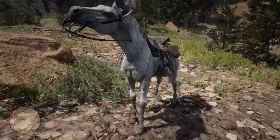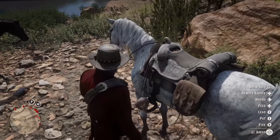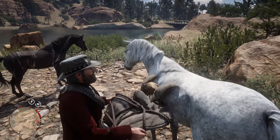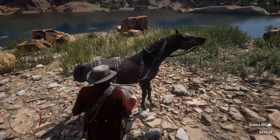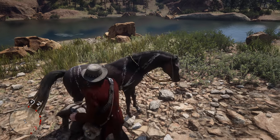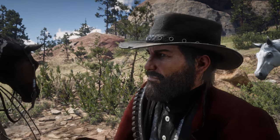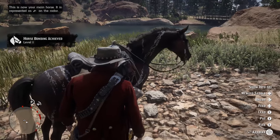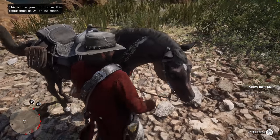I just kind of like the warped patterning of its coat. Let's go ahead and grab our saddle and put it on this horse and get bonded with it. There are a couple other horses available, and I believe we can actually find one right inside Strawberry. If you feel like stealing a horse, the new Kentucky Saddler is right in Strawberry, so maybe we'll go check that one out real quick.